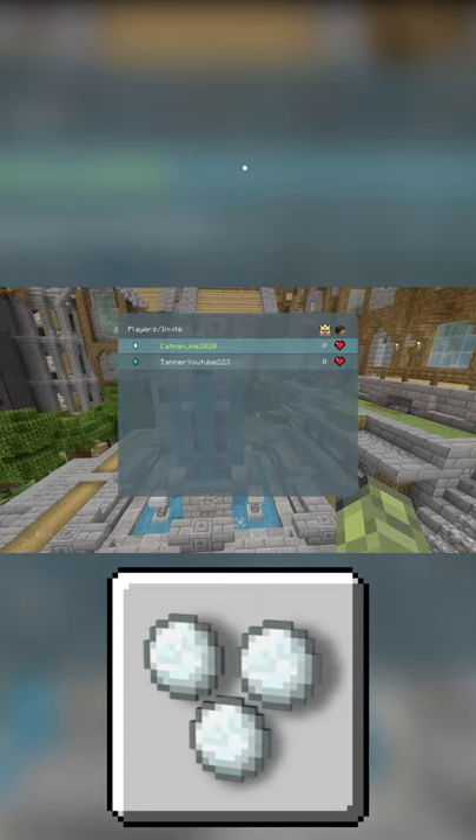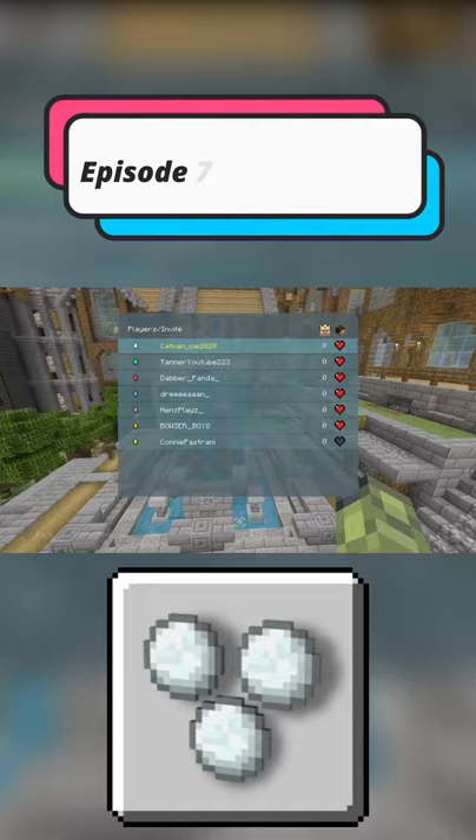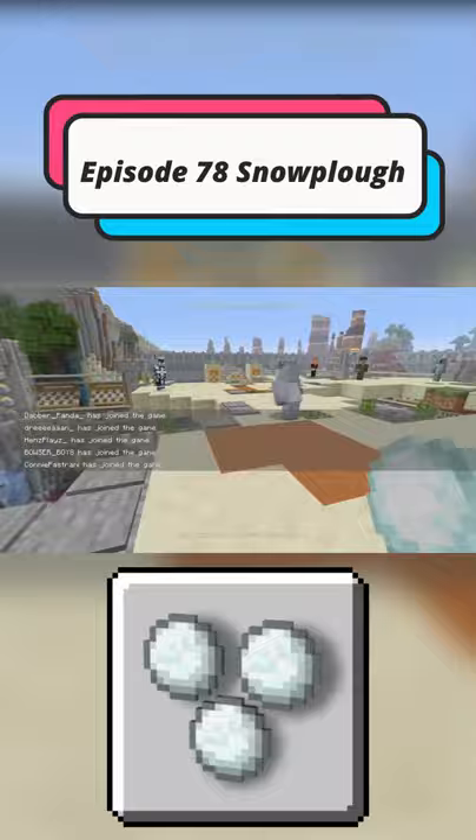Yo, what is going on YouTube, my name is of course Cam Angelo and welcome back everybody to our brand new video on the channel. So today for episode 78 of our series Minecraft Achievement/Trophy Get Shorts, we are covering Snowplow. In order to obtain this Achievement/Trophy, what we have to do is push three players into lava using snowballs in a single public round — additions only.